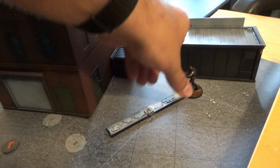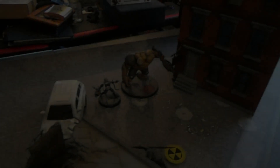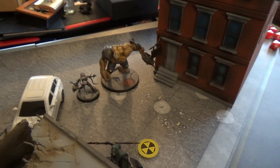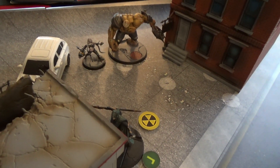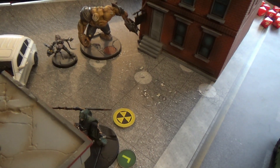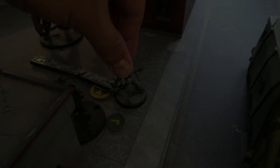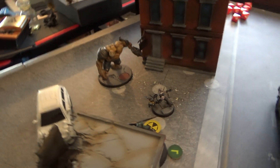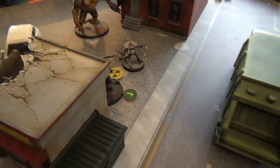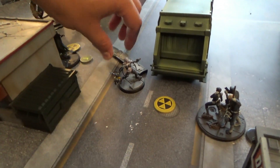Bucky is just going to do a Move-Move and get within range one of that objective. Next we activate Black Swan. She's going to do something cheeky — spending two power to do a charge, and as part of that, she and Black Dwarf each spend one power to take advantage of the Black Onslaught card. She does her first movement to get within range two, then spends the charge. Black Dwarf spends power as well, and she moves up to get within range one of the objective, securing it.